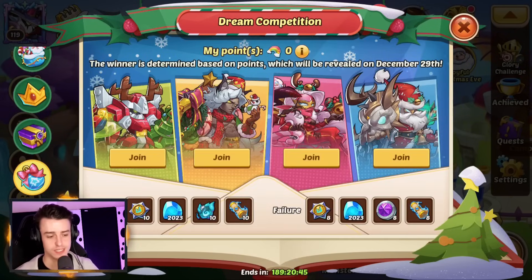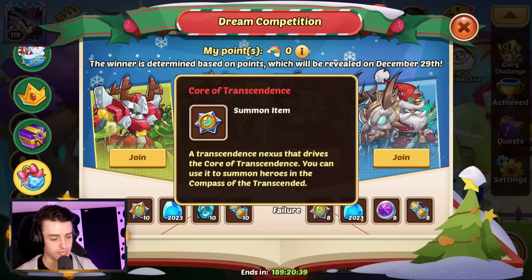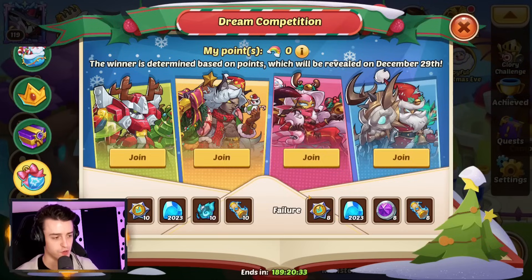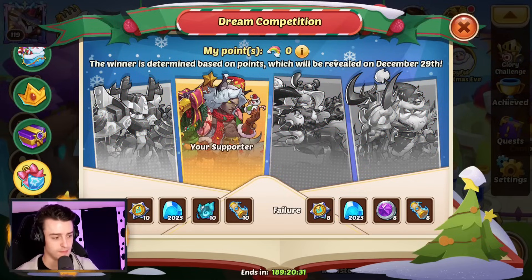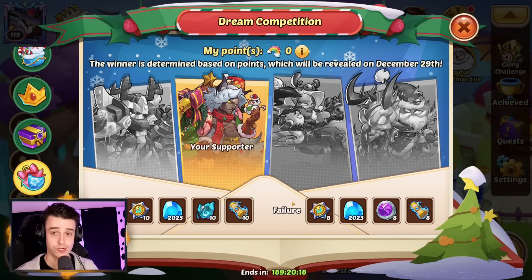Moving on down, we have the Dream Competition. This is a way that we can all dogpile in on one hero and get ourselves a bunch of prizes — if you pick the wrong hero, you don't get as many prizes. I think all of us are going to go for the new guy, so make sure you pick him and hopefully that's going to win. At the end of the day it's going to be 10 Cores of Transcendence for all of us — pretty good.